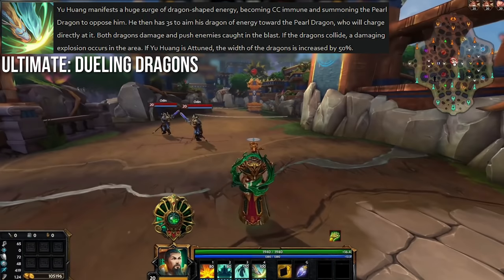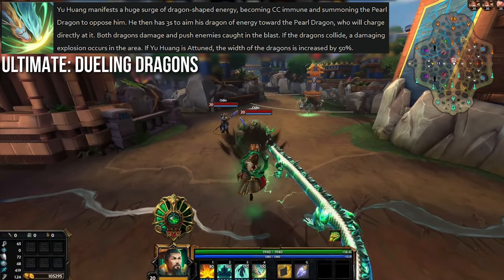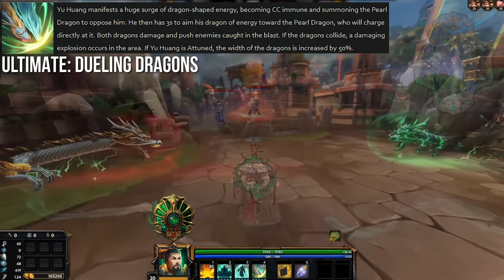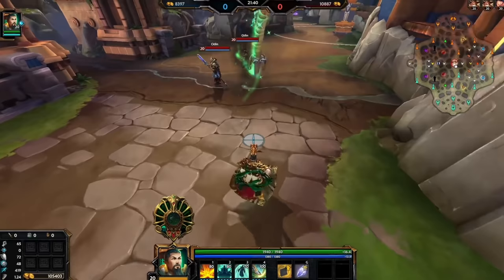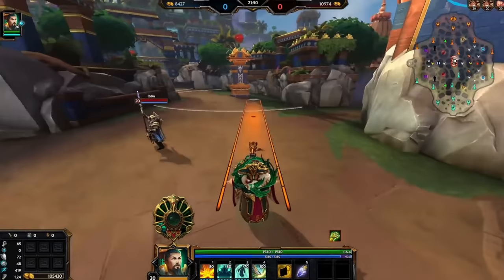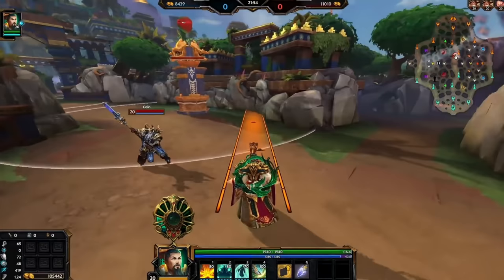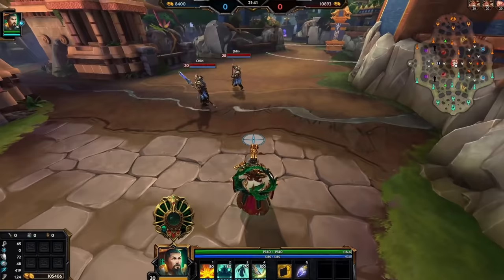Yu Huang's ultimate is Dueling Dragons — he summons two dragons, one at his location and one at a distance away that opposes his dragon. The ability uses a hinge targeter so both dragons follow your target when fired, diving towards that location and pushing enemies as they go. If both dragons collide, indicated by an extra circle on the targeter, an explosion triggers dealing extra AoE damage, with the damage split roughly 60-40 between the dragons and the explosion. If attuned, the dragons' width is increased by 50%. The idea is to scoop up enemies like Charybdis's ult, push them to the intersection point, and explode them for big damage — useful for self-peel, grouping enemies, or pushing the enemy frontline into your team.